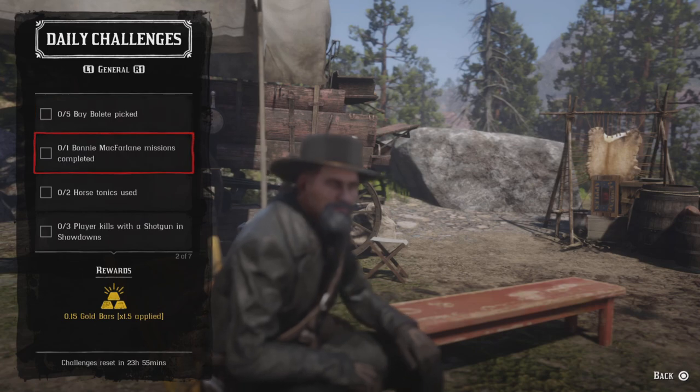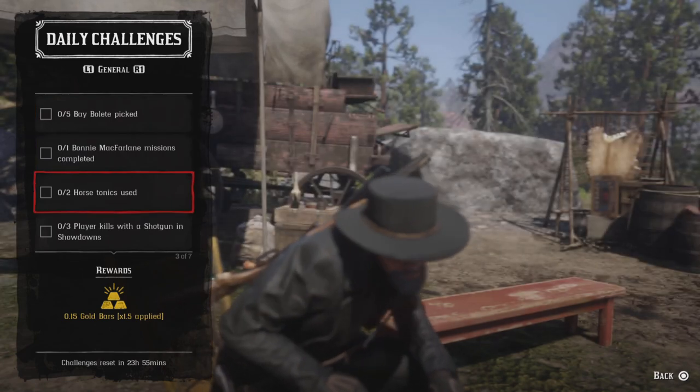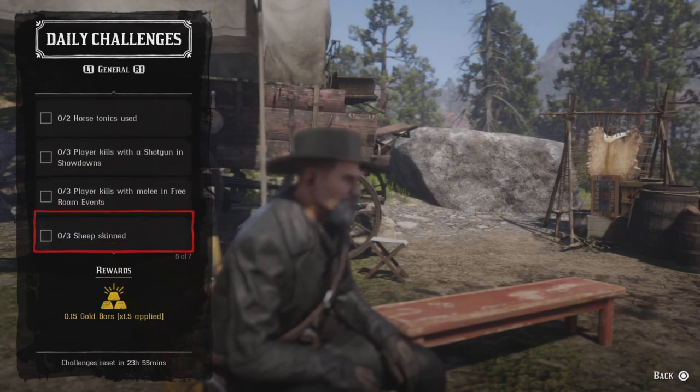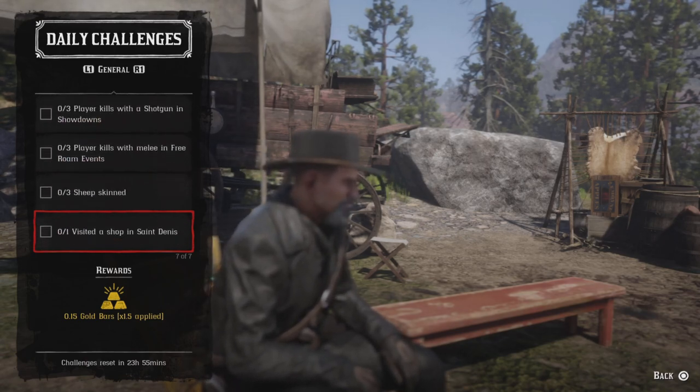We have five baby relay picks, one Bonnie MacFarlane mission completed, two horse tonic uses, three player kills with shotgun at showdowns, three player kills with melee in free roam events, three sheepskin, and one visit shop to save.